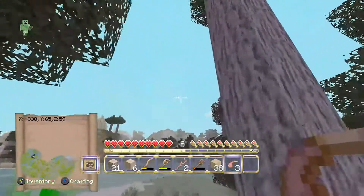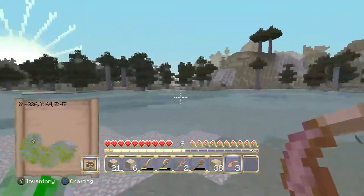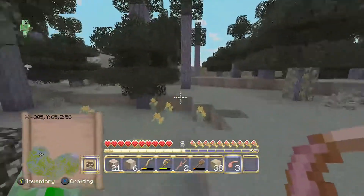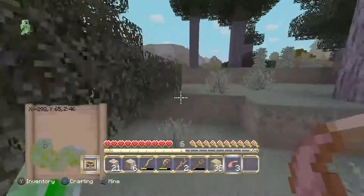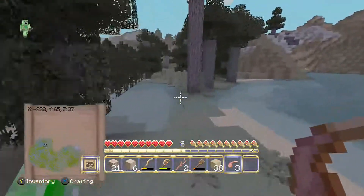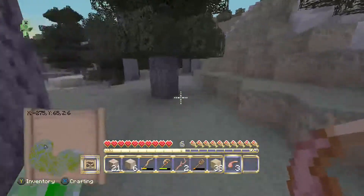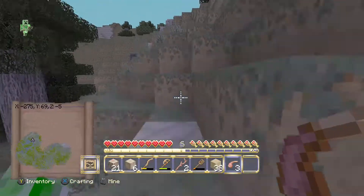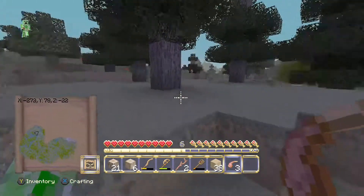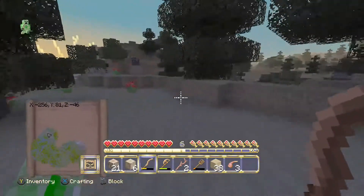Speaking of clouds — where are they all? Oh there's a cloud over there. The clouds keep disappearing. The sun is just about to go down, so we need to be careful of mobs around here because I've got no armour on and I don't want to die. Hopefully there are going to be a few skeletons around because I need bones. That's going to be important — I want to get myself a dog.